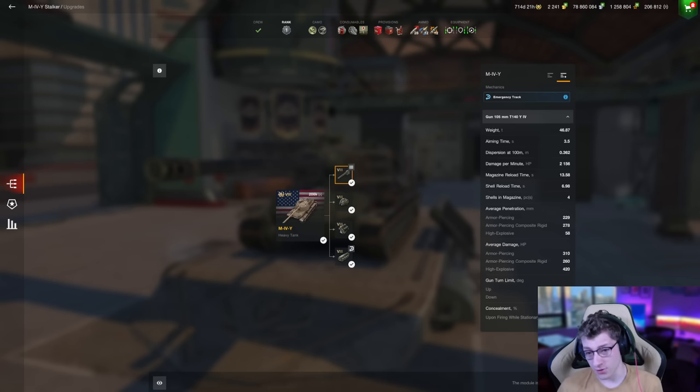What is pretty solid is the 2156 DPM. It's also a very fast clip reload at only 13.5 seconds. That is because this is an autoloader with a 6.98 second intraclip. The intraclip on this vehicle is almost as long as the base reload on a Tiger II. The reason this is actually quite nice is because you have a slightly better DPM value with your four shells than any other real single-shot vehicle.